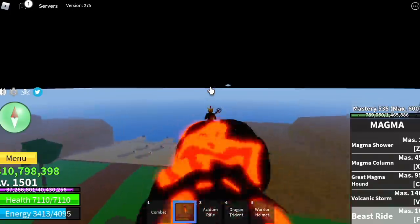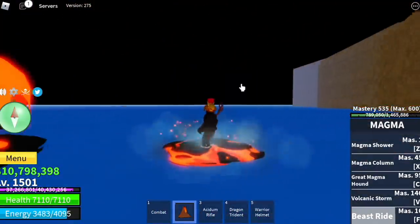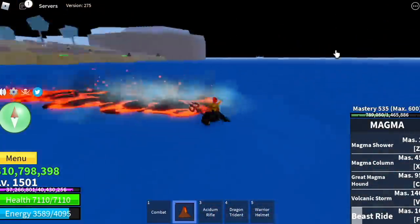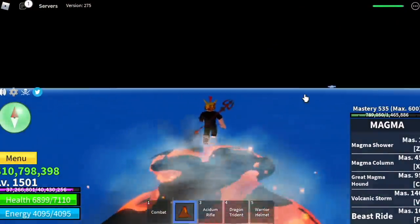Back to the reason why I made this video — the developers added a water walk effect to the magma v2, meaning you need to awaken it first before you can take advantage of this new feature. Now you don't need to worry about hunting sea bees or sea kings because you can now walk on water.